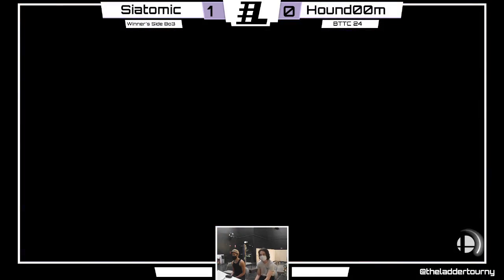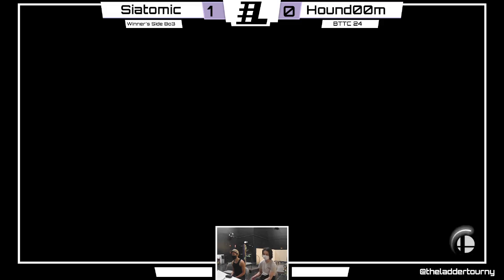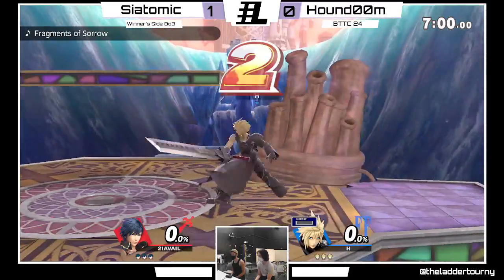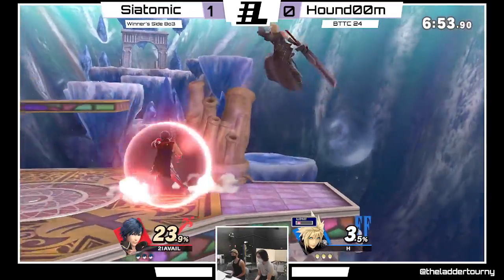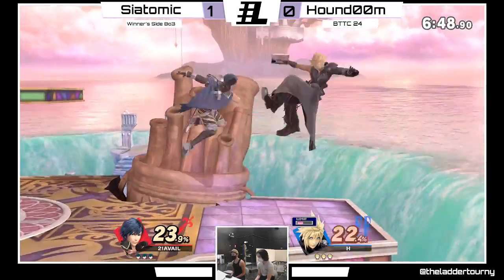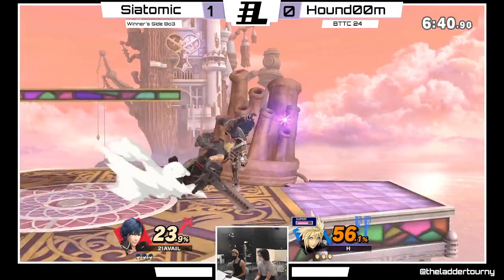Going to Hollow Bastion for game two. Houndoom going Cloud again. I think this can be a pretty good stage for Cloud — you can prevent aerial approaches from that middle platform, and Cloud is really good center stage. He kind of is a center stage character in a lot of ways. He doesn't go off stage much and he's very defensive, just walling people out with forward air and back air. You can stay under that middle platform and keep doing that. We'll see if Saitamax lets him, though.